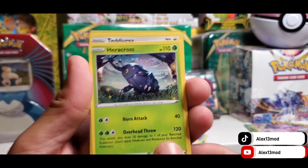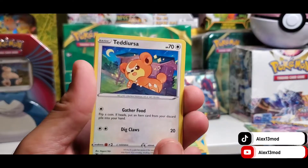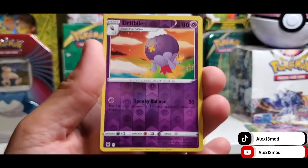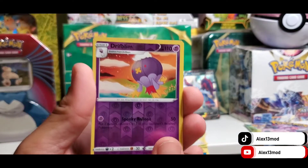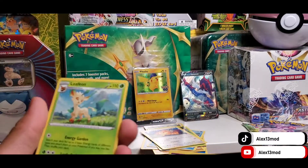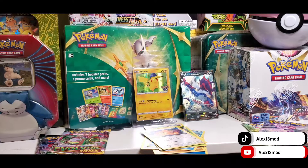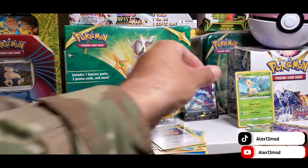We got a Heracross. We got a Teddiursa — the art looks so good. We have a Reverse Holo Driflim. And the hit's gonna be a Leafeon. There's no hits on this. Usually with a white cold card you get something — maybe not guaranteed, but you can get a hit. So we have a Leafeon, rare, non-holographic. That's the hit for this booster pack for Astral Radiance.